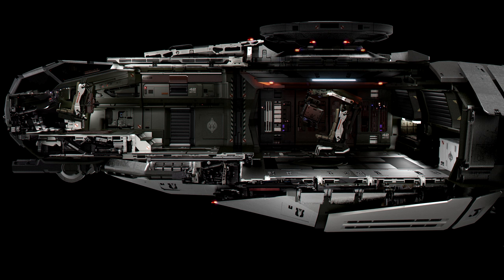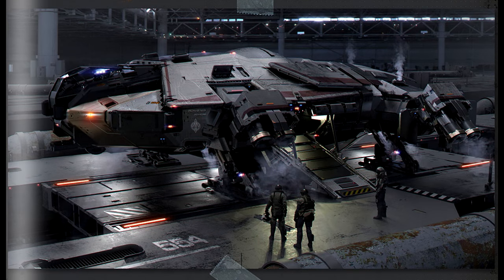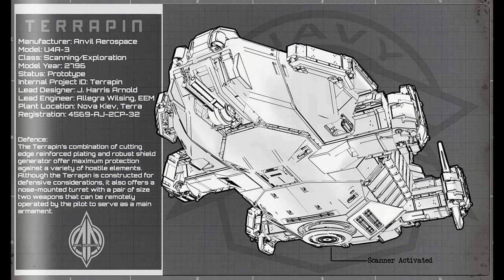The Terrapin is a really interesting ship and one of my favorite types — one that's capable of doing a lot because it provides a lot of additional value. The Terrapin was initially designed in the 28th century as part of the Empire's restructuring efforts towards a more defensively strategized type of Navy, and they more than accomplished that with this ship.